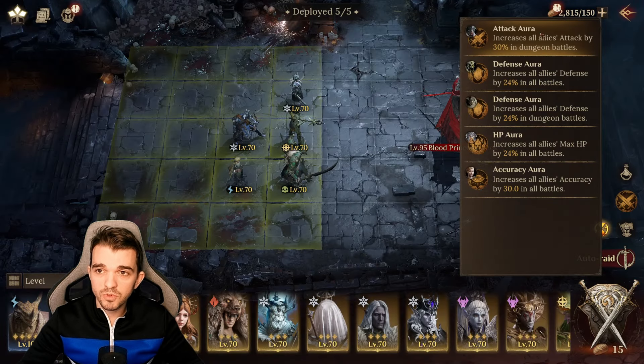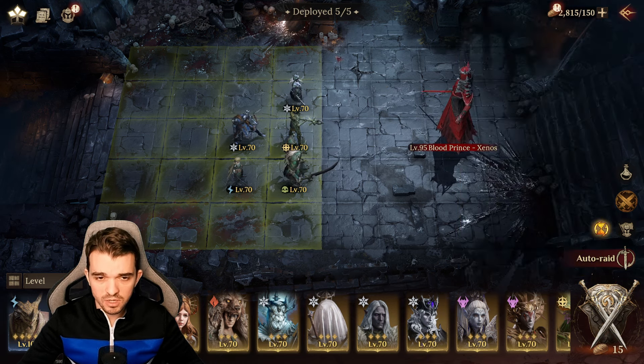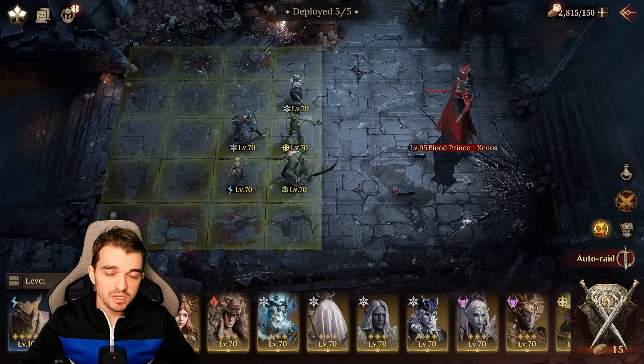I'm using the attack aura from Gertin, which gives me 30% damage. I'm okay on defense — not taking too much damage and I can heal back. The timings are the key element along with the attack aura, and with this team you'll be able to farm epic gear for your tanks.